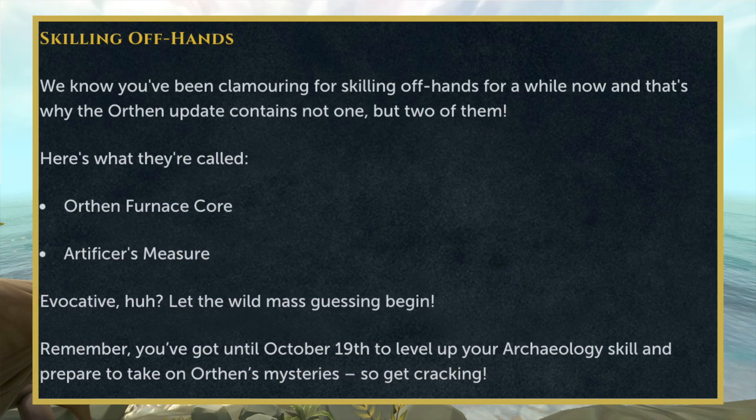Lastly, we are going to be getting some Skilling Off-Hands as well. I'm really not sure what they're going to be doing, so it will be interesting to see. We do know they are going to be called the Orthan Furnace Core and the Artificer's Measure. Let's get some guessing going — I'm really interested to see what you guys think, and of course we will know exactly what they do on October 19th once this update is released.